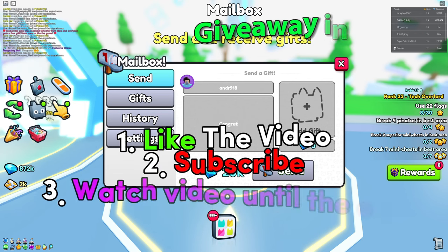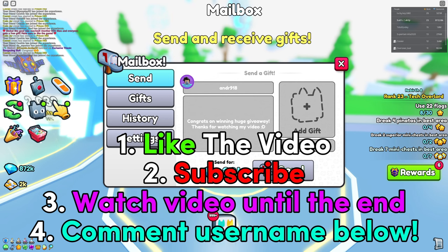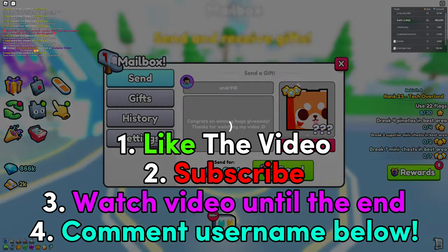If you want to enter any future huge giveaways, make sure to follow these four steps. Number one, like the video. Next, subscribe to the channel because if you aren't subscribed, you are not going to win any huge pets. Number three, watch the video all the way till the end so you don't miss out on the best ways to get OP inside of Pet Simulator 99. And last but not least, number four, comment down your Roblox username for a chance to win the huge pet. Good luck.